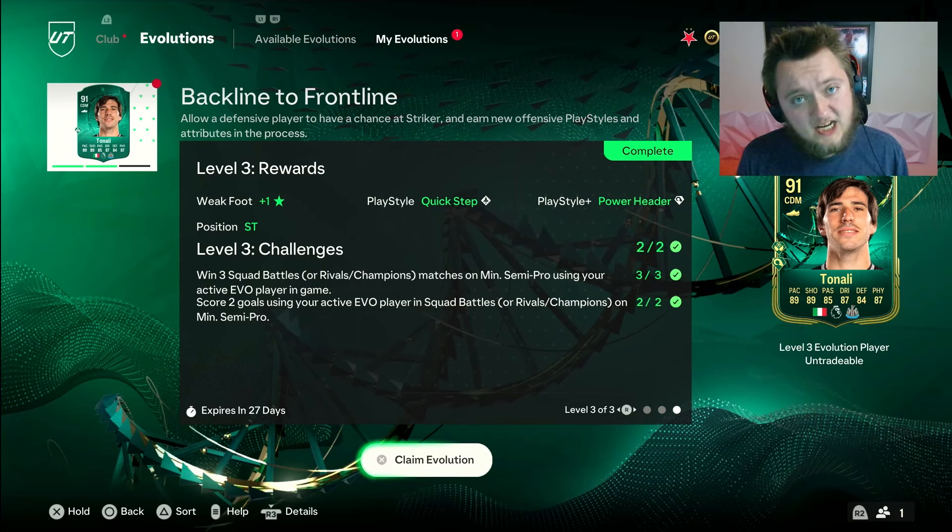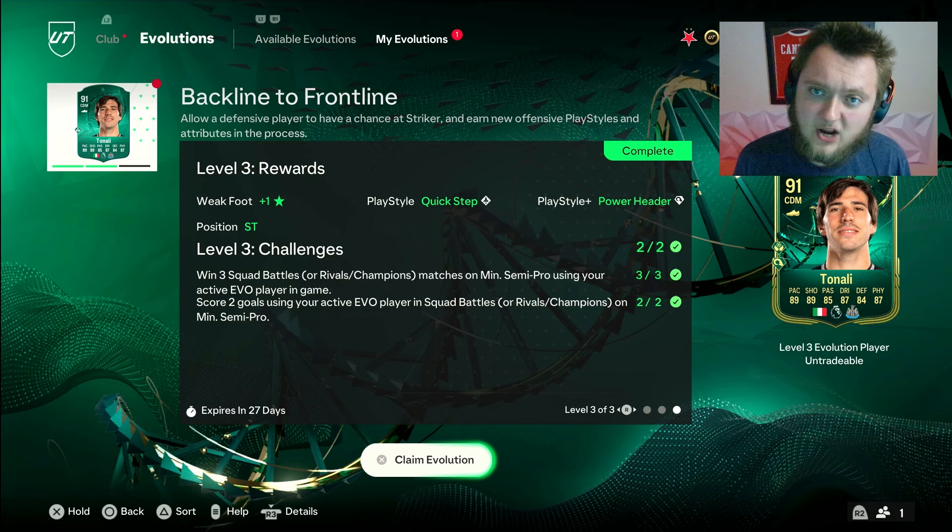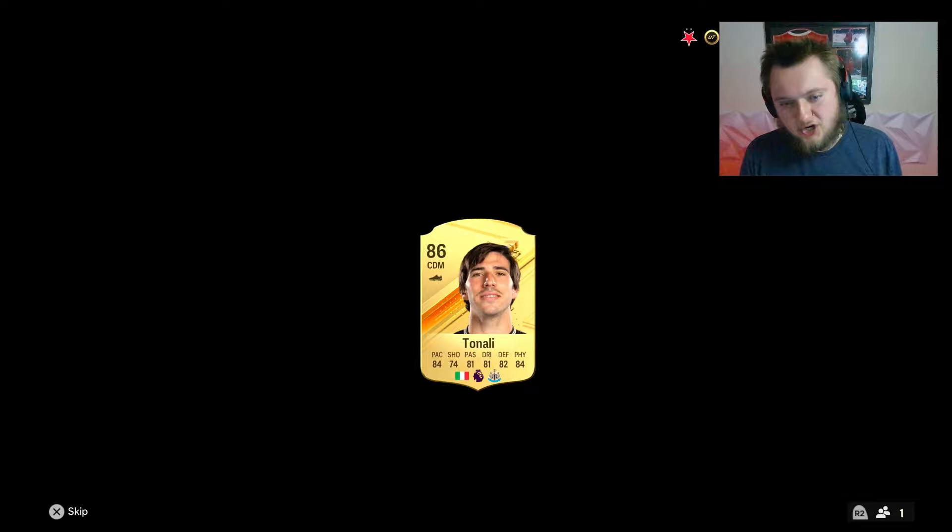One of the coolest Evos is here in FC24. It's free and it is called Backline to Frontline. We have put Sandro Tonali through this, currently extinct on the market, with the Acclaims Evolution, and we are going to review this pretty damn cool card.